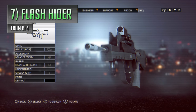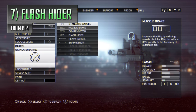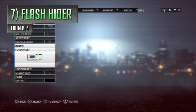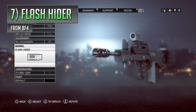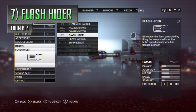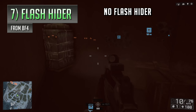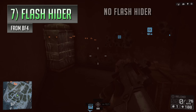Next up is Battlefield 4's Flash Hider, which is easily the worst version of that attachment in any of the games it's featured in. This attachment's sole purpose is to reduce muzzle flash, which helps make your firing signature less visible to enemies and sometimes make a weapon feel easier to aim with. It doesn't hide you from the minimap like a suppressor would, but it still allows your weapon to retain its range while improving its sight picture when shooting.